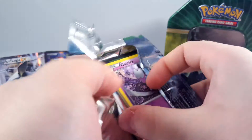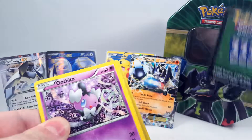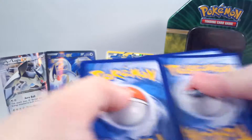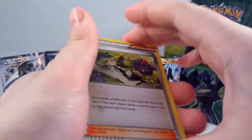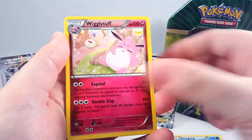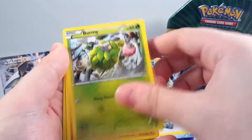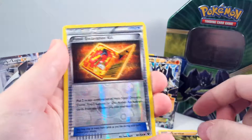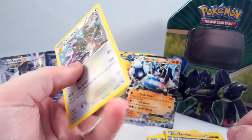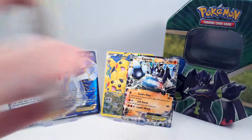Let's go on to the Zygarde Fates Collide pack. This one's a different kind, which usually means there's a holo or better. So we have: N, Dewgong, Wigglytuff, Gothita, Fennekin, Seel, Burmy, Larvitar. Reverse is Fossil Excavation Kit, and an Aerodactyl. Maybe that's not a guarantee — I honestly have no idea anymore. I was expecting something in that pack.